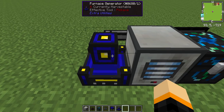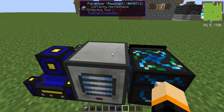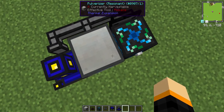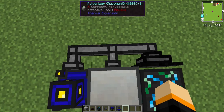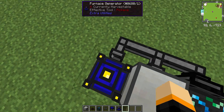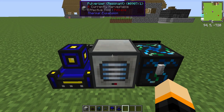You need four blaze rods in here — or something else of some nature — to produce enough energy to create a stack's worth of blaze rods. Once the stack's worth is in here, all the extras will go past this, because they'll go in here first; that's how the transfer node works. They'll go past this and into the furnace generator to create more power to power the pulverizer.